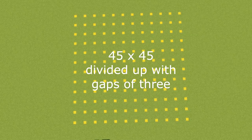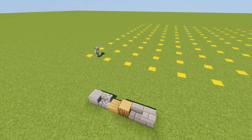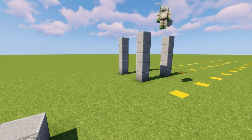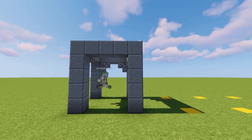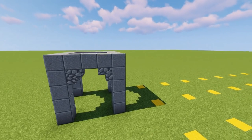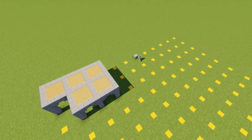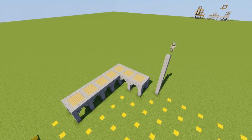We'll take a good look inside towards the end before we build it. To build this, you're going to need a 45 by 45 square area. And what I've done is divide this 45 by 45 area up into little squares with a gap of three between each square. This is going to really help us lay this out.